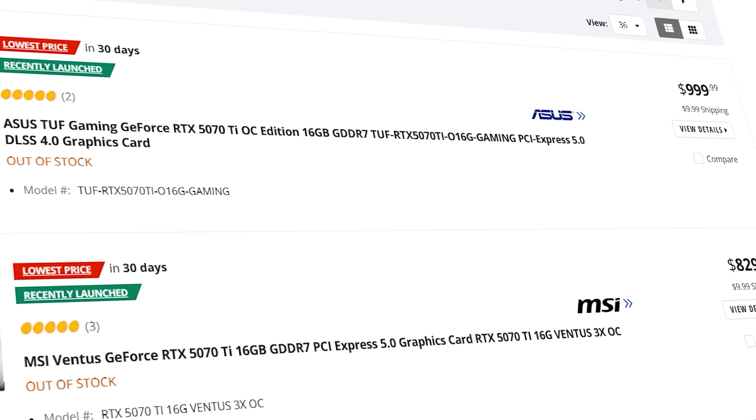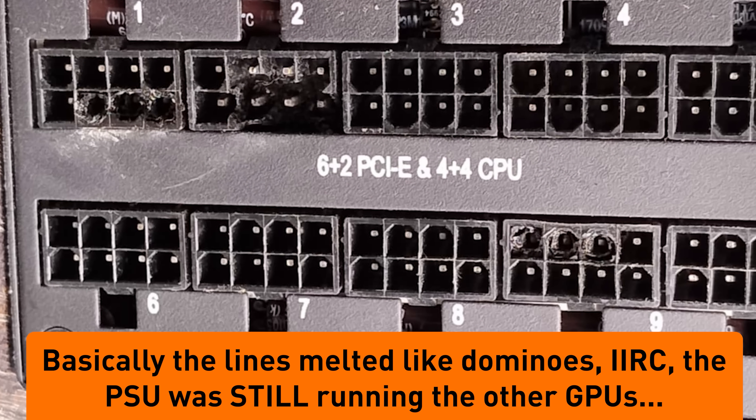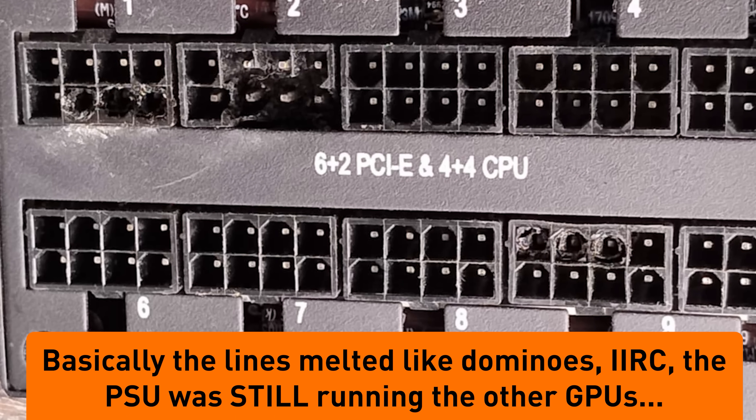There's also the issue of MSRPs going well above what Nvidia stated. Then there's the melted connectors fiasco, which is hitting the RTX 5090 the most — and before that, the RTX 4090. They're pushing the boundaries of how much power can go through a wire, causing imbalances in the pipeline and resulting in melted connectors. I've seen power-related issues even before the RTX series launched. When you push the boundaries of something, you open up more margin for error, and that's exactly what's happening here — more melted connectors on higher-powered units.